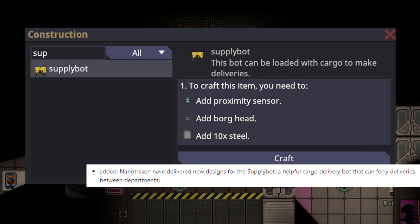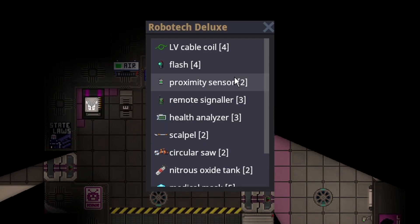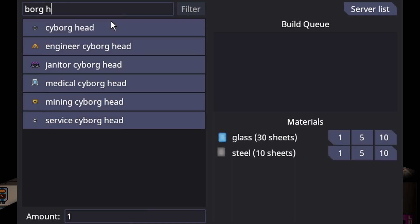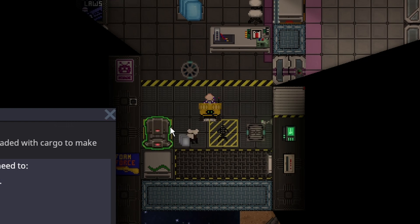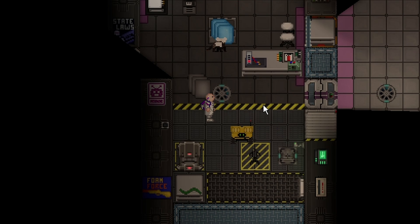Supply bots have been added to the game, and they're actually rather easy to make. Supply bots are bots that can be loaded with cargo to make deliveries. You just need a proximity sensor and a Borg head. Get the Borg head and you just craft it in the supply menu. They'll instantly spit out a supply bot, which is a ghost roll.